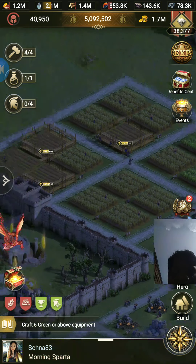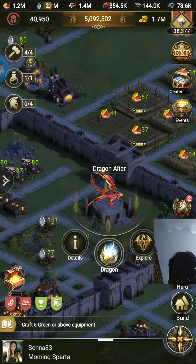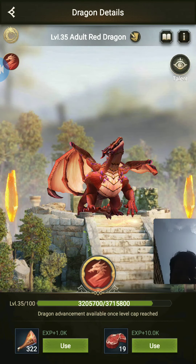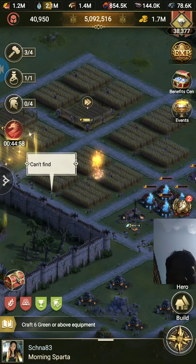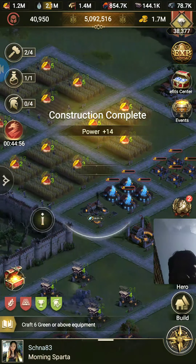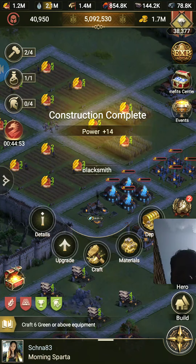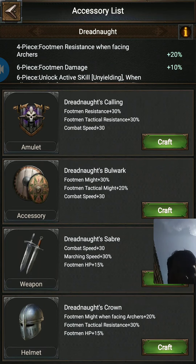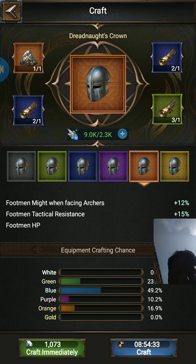I need to free up a building first — wait a second. My workers are all currently engaged. Okay, my workers are free now. You need a worker too — if you do not have any free worker you cannot craft. Okay, let us craft this one.